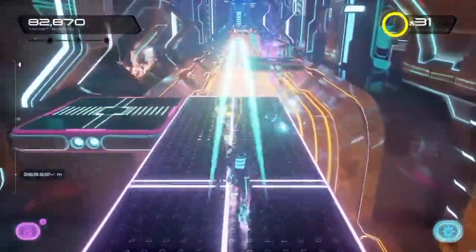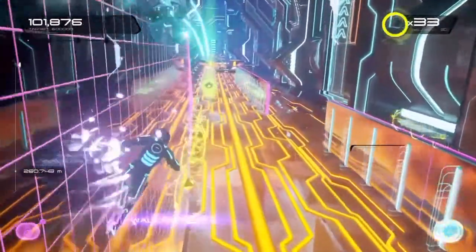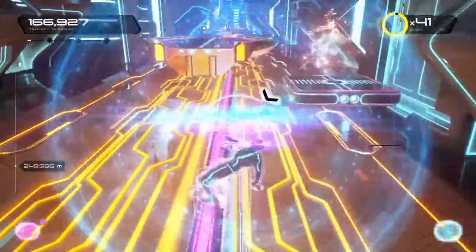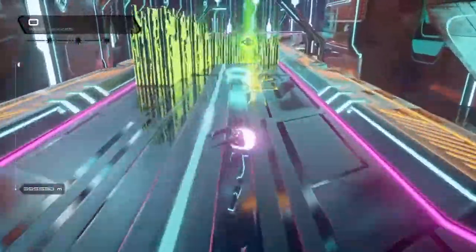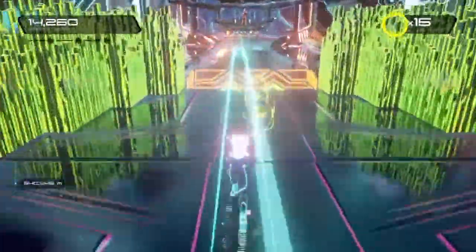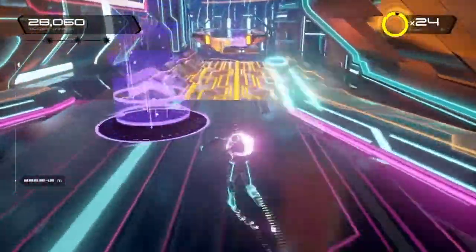You play as a Tron character and there's a lot of things you've got to do — there's wall running, grinding, and these red enemy characters that shoot at you. So you've got a lot of obstacles in your way. It's got a really good flow to it: you're constantly jumping, sliding, wall running, grinding, and shooting targets to make new platforms appear.